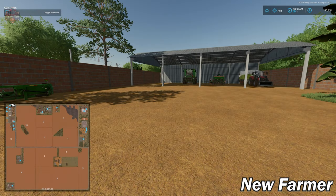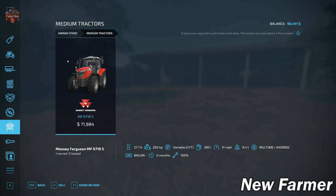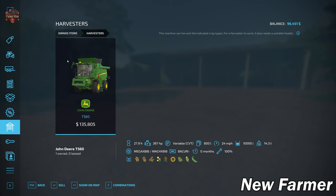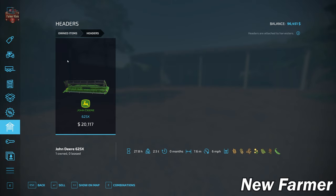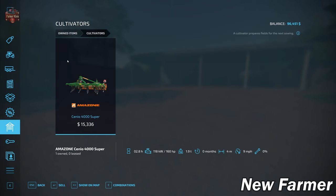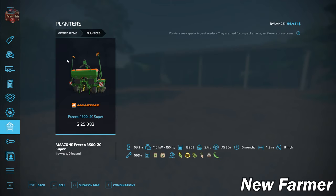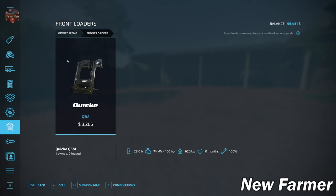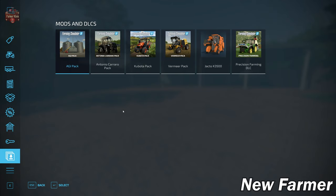Looking at the starting fleet, we start out with the Massey Ferguson 6718S medium tractor, the John Deere T560 harvester, the Klass Karat 140 TD trailer, the John Deere 625X grain header, the John Deere 608C corn header, the Amazon Cento 4000 Super cultivator, the 4500 2C Super planter, front loader arms for the Massey Ferguson, and the universal bucket.